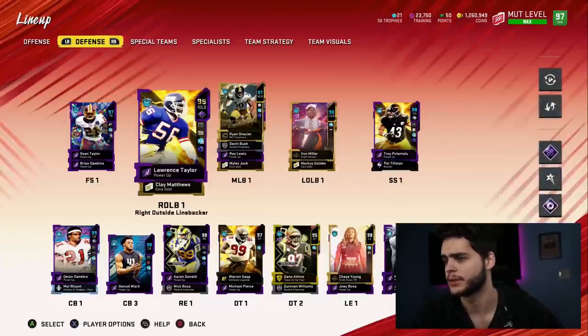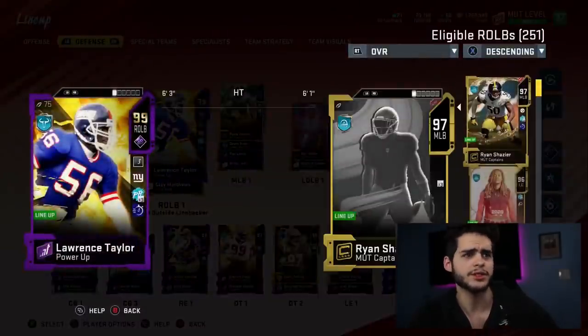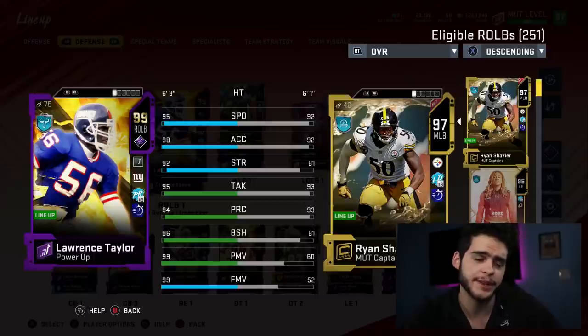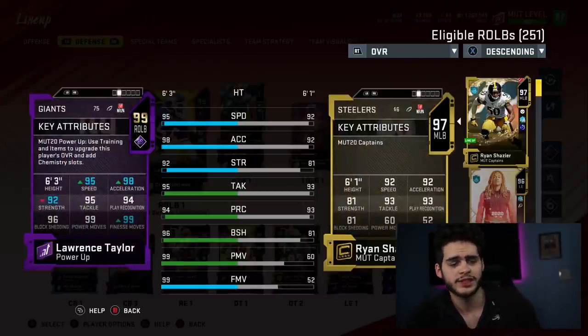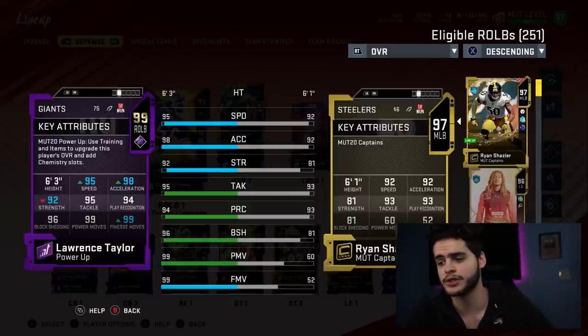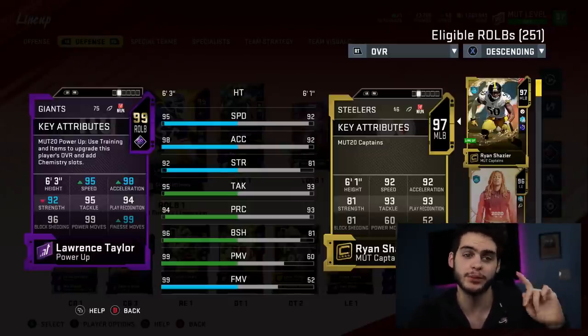Let's compare Lawrence Taylor powered up and chemmed up. 95 speed — that's absolutely insane for an outside linebacker. Acceleration 98, if he gets a block shed he's chasing your quarterback down. 92 strength amazing, 95 tackle amazing, 94 play rec amazing, 96 block shed amazing, 99 power move, 99 finesse move. He's going to be the ultimate run-stopping, pass-rushing, speed combo. He's still a great block shedder — don't think he's not a great run stopper. He's a 96 so he's right there.